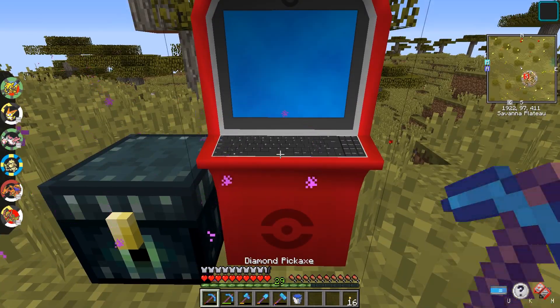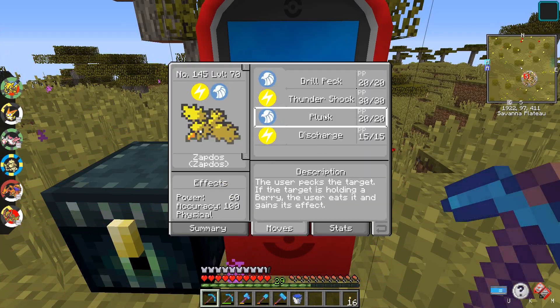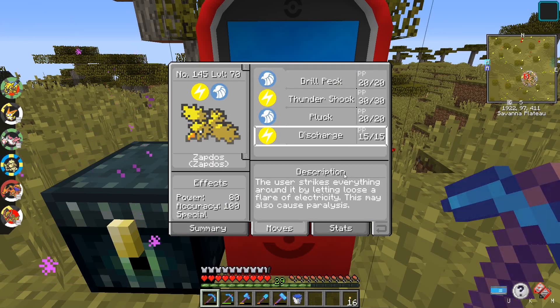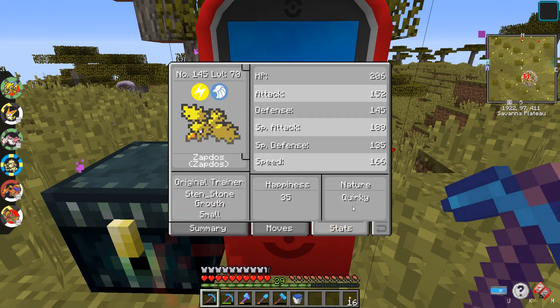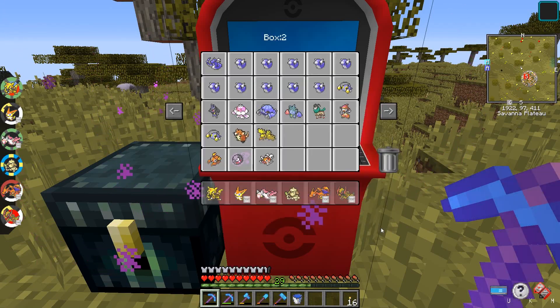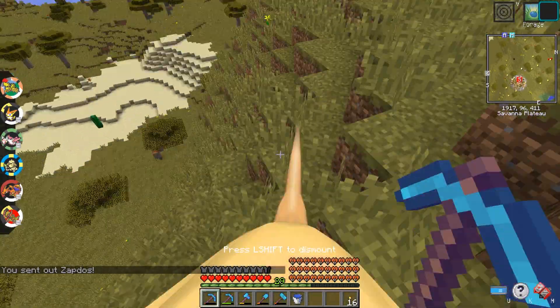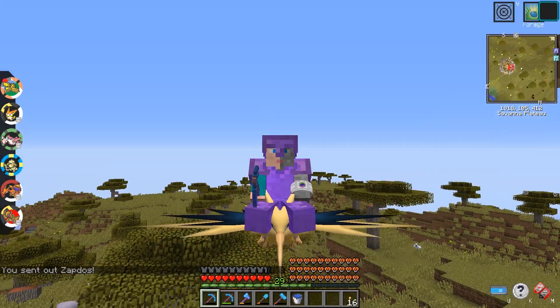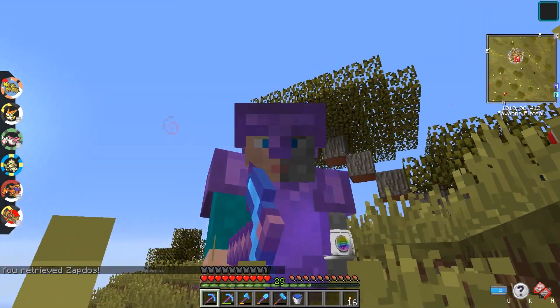Now the question is what kind of nature is it and what's its last move? Oh, it's Pressure - I thought the ability would be Static. Well, that's fine. Quirky nature, Grow Small. That's pretty cool. Well, that's one down and I'll see you at the next shrine.